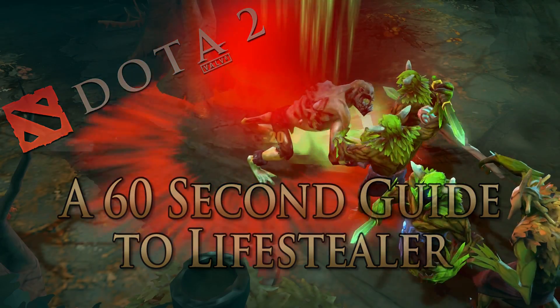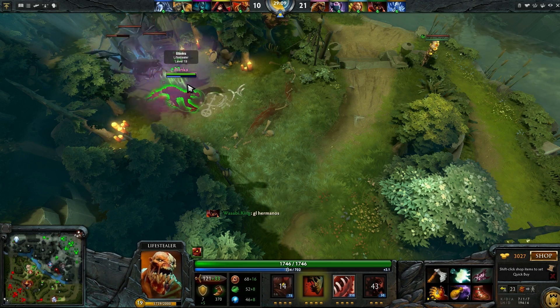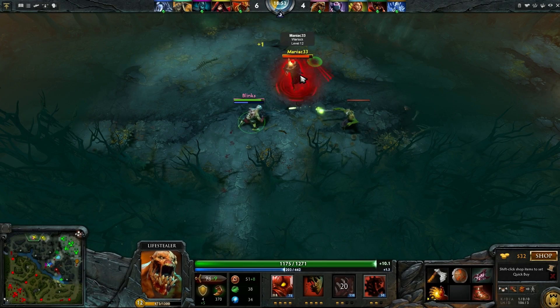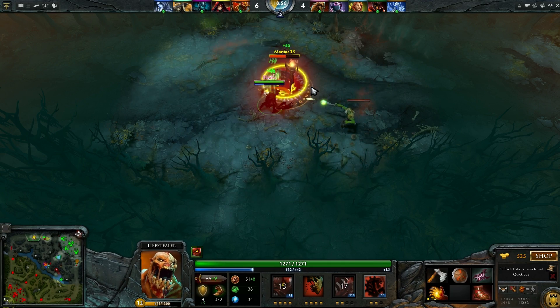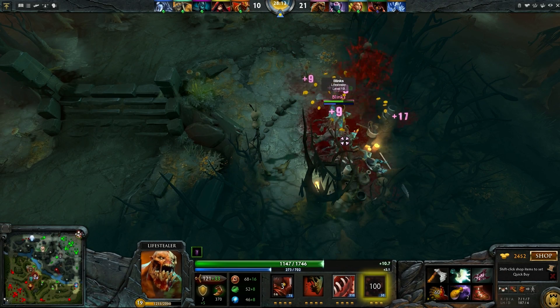Lifestealer is a strength-based melee carry. His Q is a buff which gives him magic immunity and increased attack speed, his W is a passive Lifesteal, his E is a debuff that slows an enemy unit and gives Lifesteal to friendly heroes attacking it, and his ultimate is an AoE infestation that gives Lifestealer health if used on a creep.